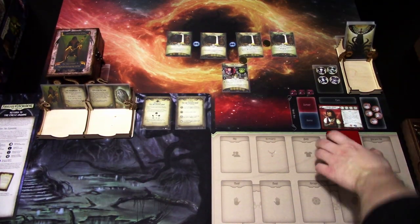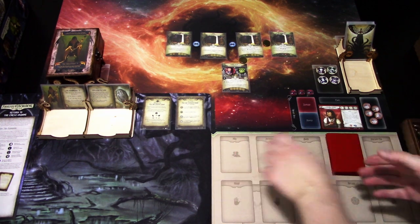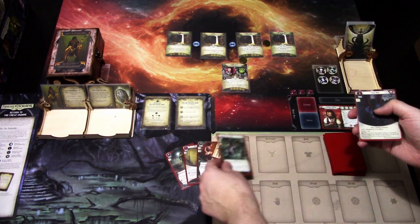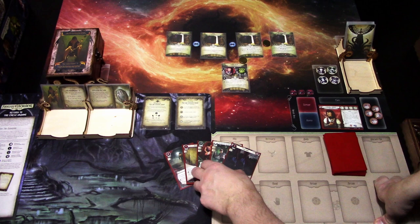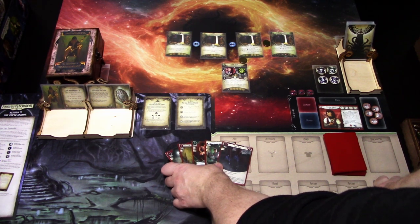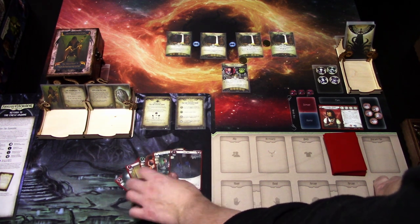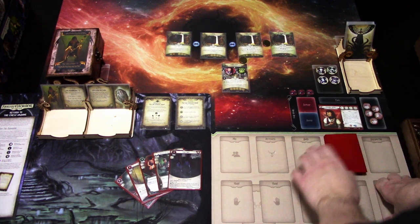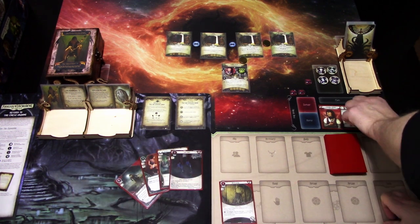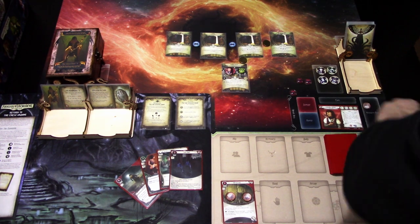We've shuffled the deck, so let's draw our opening hand. We get a Test of Will, Old Key Ring, Backstab, Unexpected Courage, and Track Shoes. I'm keeping the whole hand — we have something to investigate with, and Track Shoes are really good. No need to mulligan. First action: play Old Key Ring. Second action: play Track Shoes.